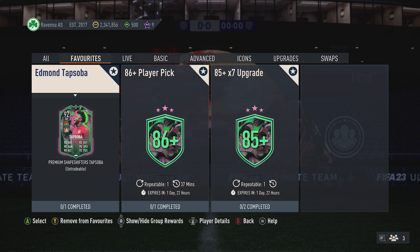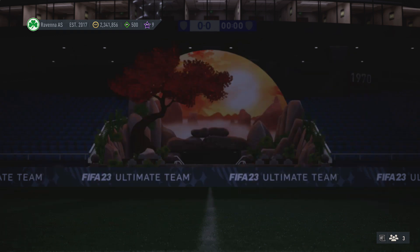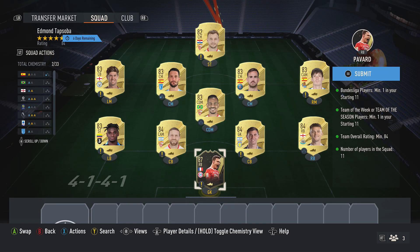Alright guys, I'm going to be showing you how to complete this SBC. If you guys enjoy this video, please smash that like button down below. So, the total cost to complete is around 3k. The requirements are: at least one Bundesliga player, at least one Team of the Week or Team of the Season card, and an 84 overall rating.